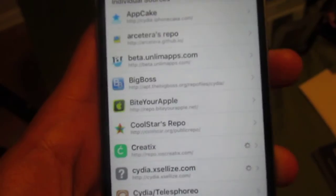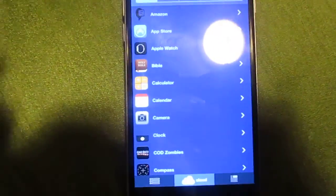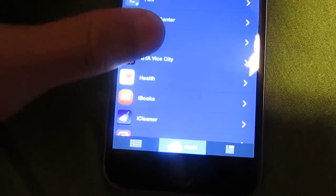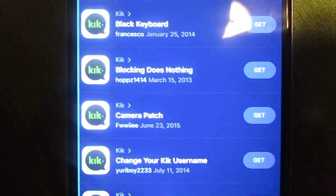Alright, so now let's look at Flex 3 and see what it's looking like — hopefully it doesn't crash or anything. These are the patches. This is what's trending right now. There's an any-email hack where you can sign up with any email and make an account.